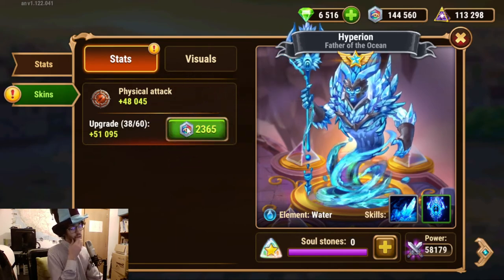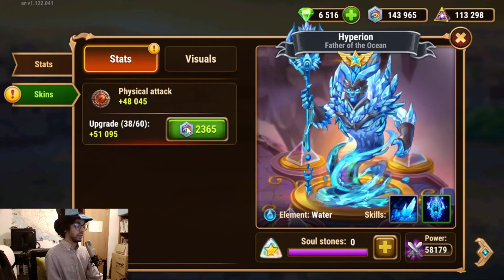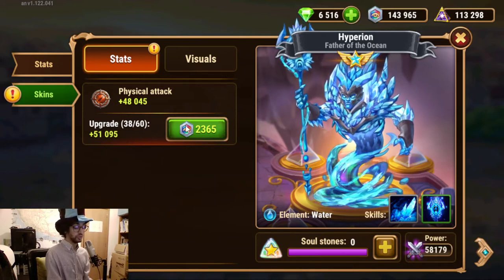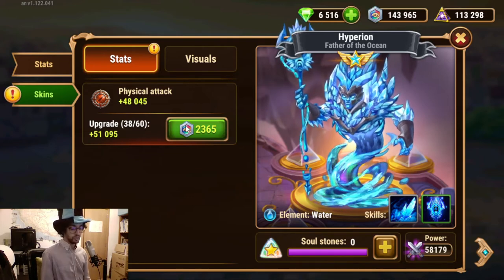I know the total power was 215,000 before I upgraded Hyperion to level 120. Then I upgraded the Titan artifacts to level 115, and it jumped the overall for the team to 235,000. Let's see after this how much we get. Add the skin — level 45.